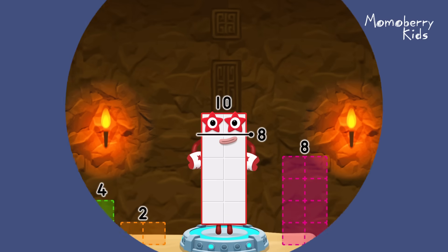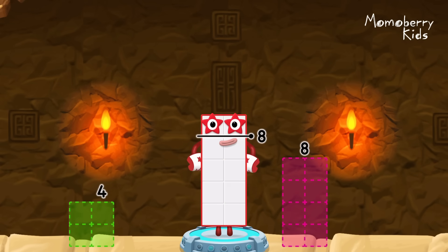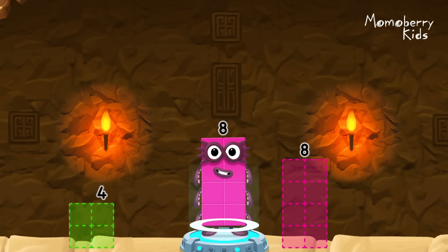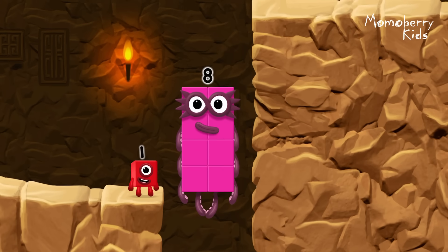Take number blocks away from ten to leave eight. Two. You cracked it! Ten minus two equals eight. Eight! Great!